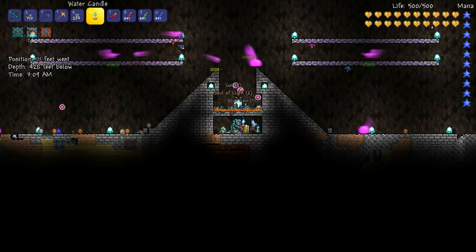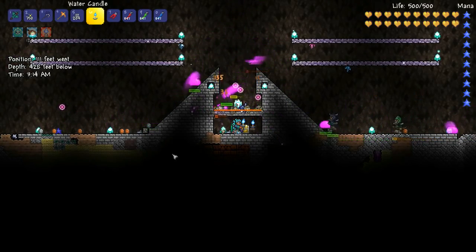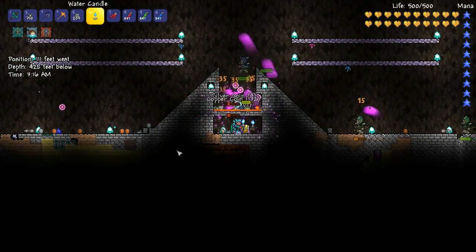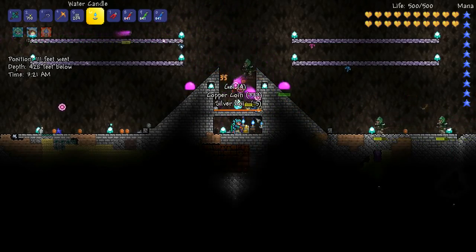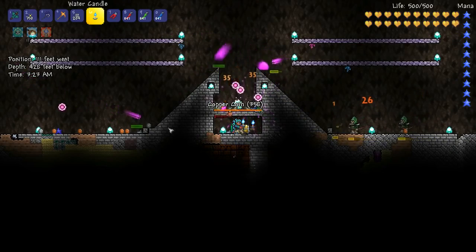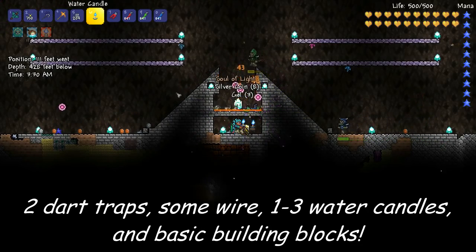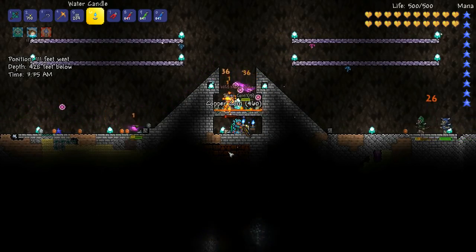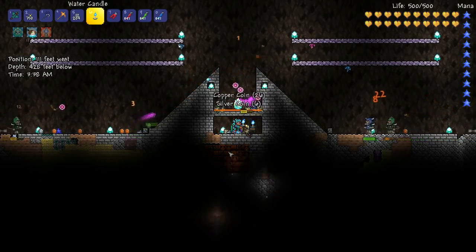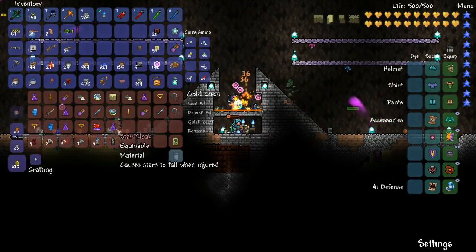So now I've got water candles, jungle biome, and we've plugged up a lot of the gaps. This is probably about as far as you can push it with minimal effort making this farming area. What have I used? Two dart traps, a bit of wire, a couple of water candles, and just basic blocks. And remember, to add the jungle biome you can do it just with mud blocks and jungle grass seeds — so this is all stuff you could set up at the start of hard mode.